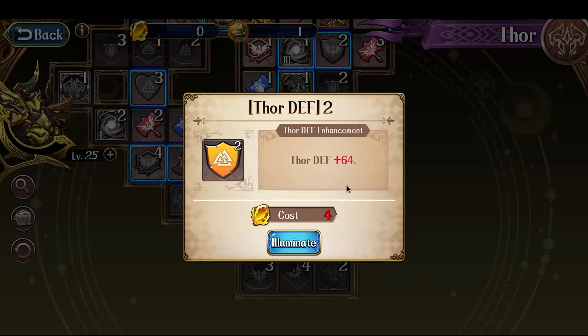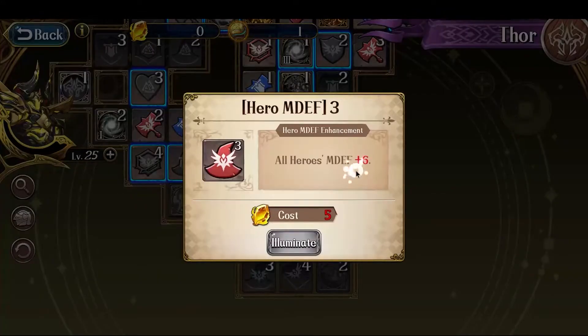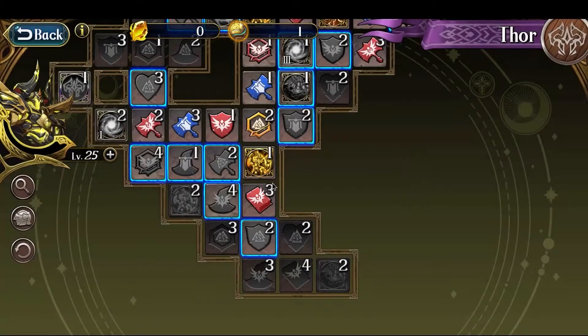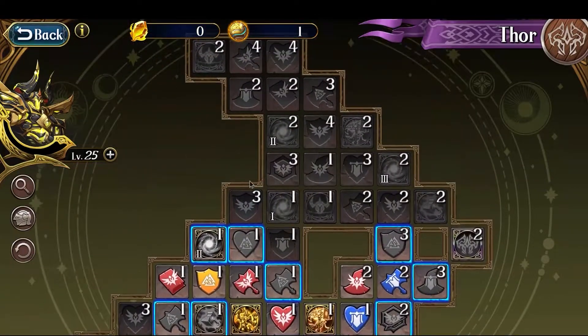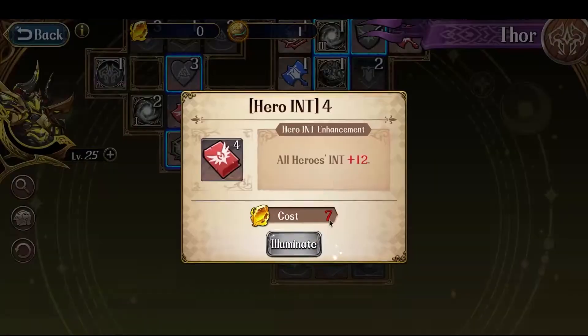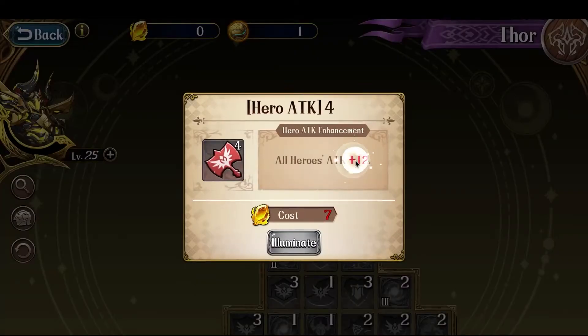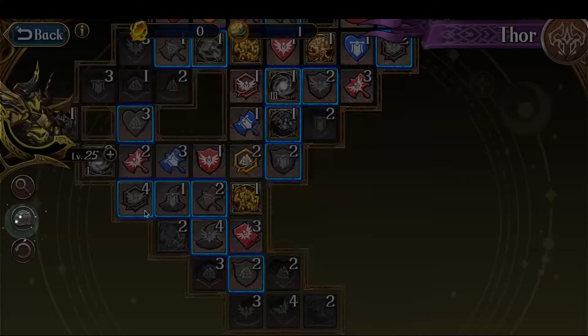The next branch will be getting Thor defense that costs 4, picking up hero magic defense plus 6, and then picking up hero int plus 12. Those are my next 3 picks, which will probably happen as I hit level 30, and then only after that will I go to the north side. In terms of covenant stat increases, soldier attack has been maxed out at 6%, hero attack is at 18 out of 30, int is at 12 out of 30. So as soon as I get the hero int plus 12 tech, it'll be at 24, and the hero attack tech in the far north for plus 12 would raise that to 30 as well. Pretty much picking up all the offensive oriented stats so far, and it's going pretty smoothly.